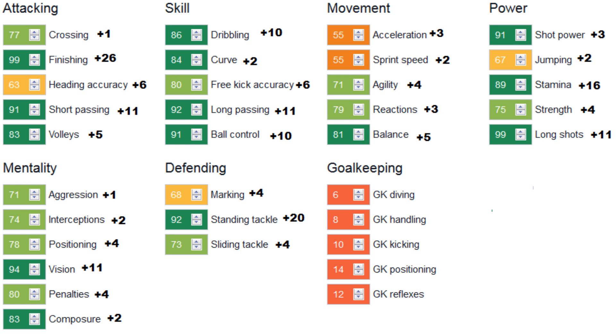Plus 26 to the finishing, plus 11 to the short passing, plus 11 to the long pass, plus 10 to the ball control, plus 10 to the dribbling. Again, very little growth to the pace, agility, reactions, and balance unfortunately, though balance at least growing a bit did help him feel better on the ball. When it comes to power: plus 16 to the stamina, plus 4 to the strength, plus 11 to the long shots to max out that stat. The majority of mental growth went to vision with plus 11, and a big plus 20 to the stand tackling. So he definitely turned into a much better box-to-box midfielder with that high stamina, good tackling ability, the passing, finishing, and even dribbling - just a wonderful well-rounded midfielder, just not the best with pace.